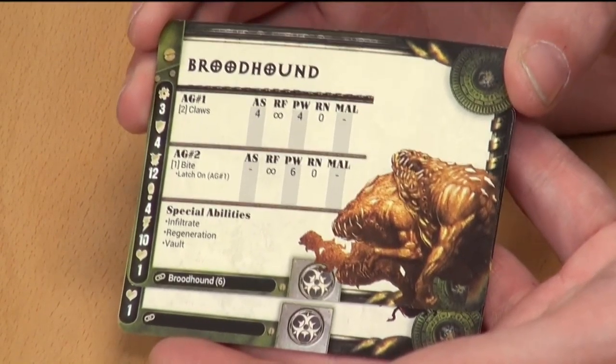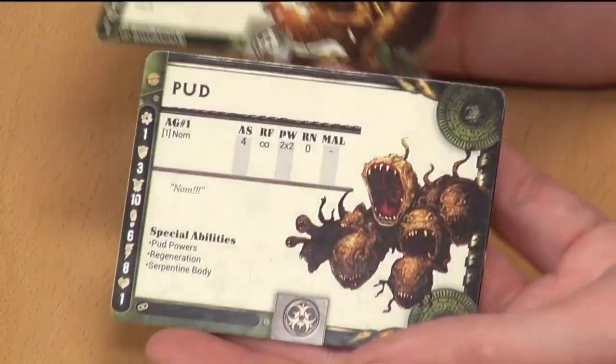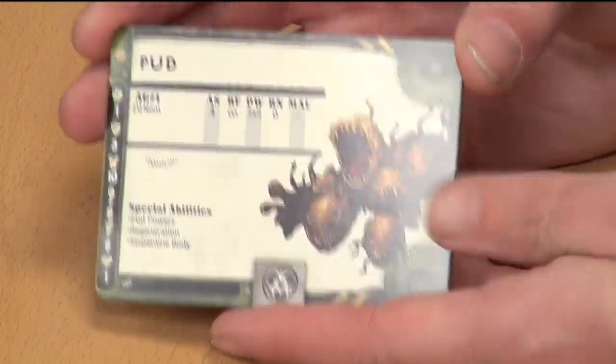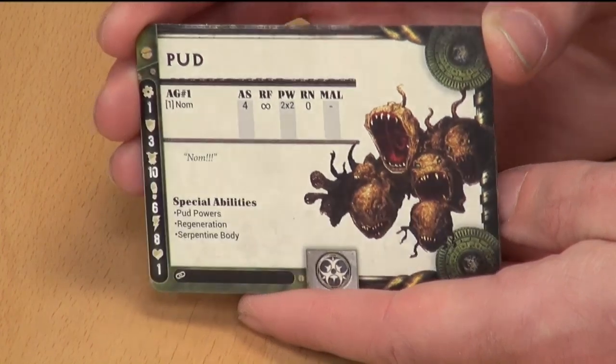We also have our Broodhounds. I'm guessing another mutant experiment which has been left to die, or is this something that was created after the fall? This was created after the fall by the Broodmire, specifically as a hunter and tracking unit. These guys can infiltrate the battlefield and can get places very quickly where other Brood couldn't.